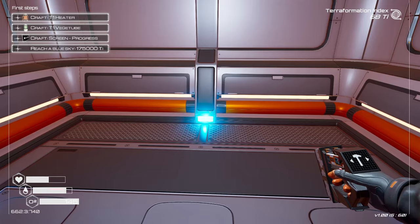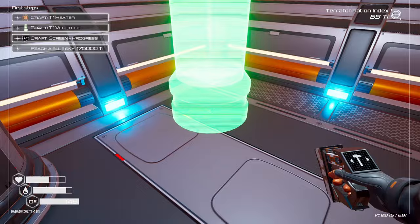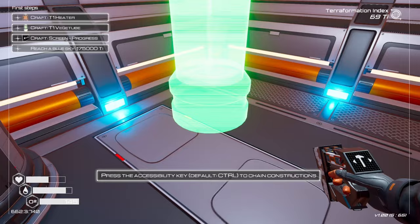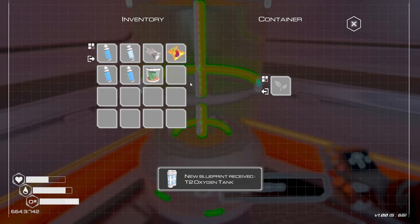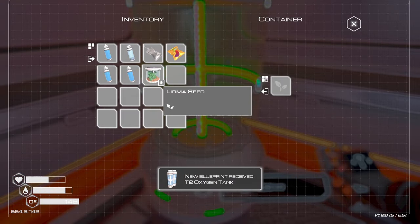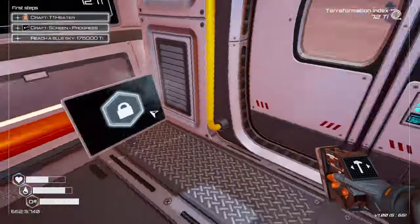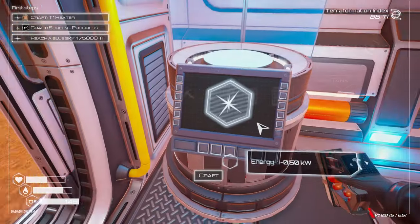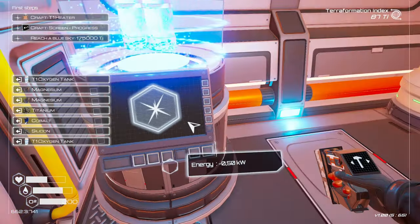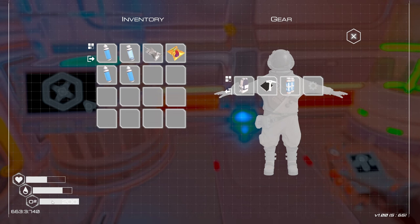Now we need to do a veggie tube — tier one veggie tube. Go into the build menu, click on it — it takes iron, ice, and magnesium. It doesn't really have a direction so you can just put it down and click on it. That Lerma seed from our initial pod, you just pop that in there. We've reached 70 TI, which means we have tier two oxygen tank. I've got all the stuff, so we can build that — it's automatically added to our equipped equipment, increasing from 145 to 200 oxygen.